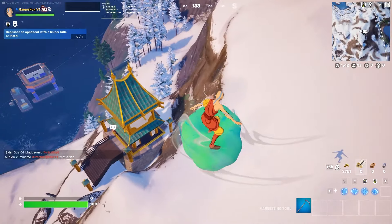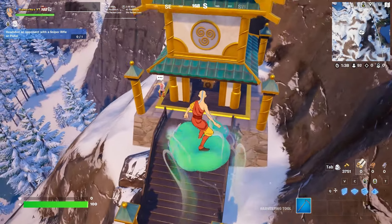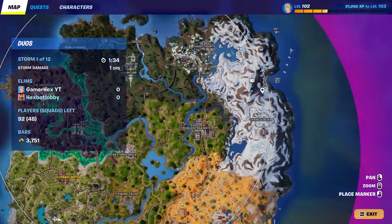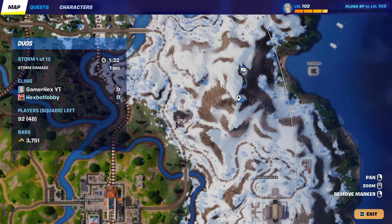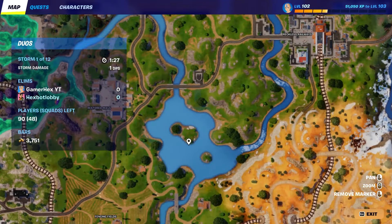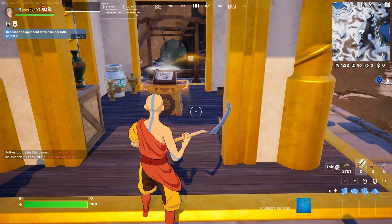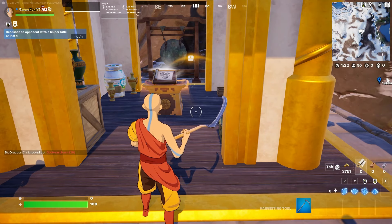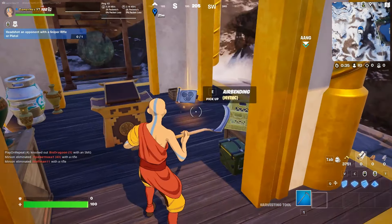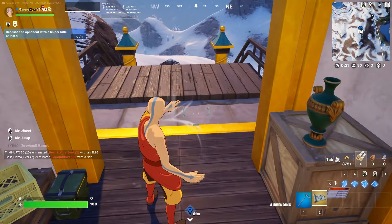For the next challenge you need to land on an elemental train - you need to land directly on it. When you are in the battle bus, make sure you come all the way down until you reach this area. I chose this one because we need it for the next challenge as well. You can also go to any elemental train in the center of the map or anywhere else, but I prefer this one. We landed here on this exact spot.